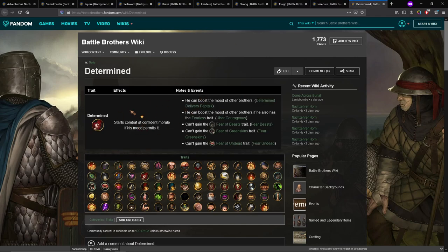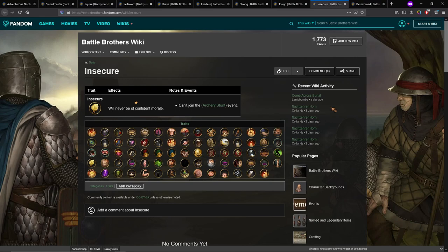Next, Determined is actually bad. You don't want someone to turn — you're not going to benefit from Determined with this build. So if you have a really good Determined bro, maybe don't make them the Fearsome build. On the contrary, Insecure is actually usable here. Insecure is usually a bad trait, but here since the Crystal Skull already makes you not confident, this is redundant and therefore okay. If you're going to use the Crystal Skull on any build, you can have someone be Insecure.